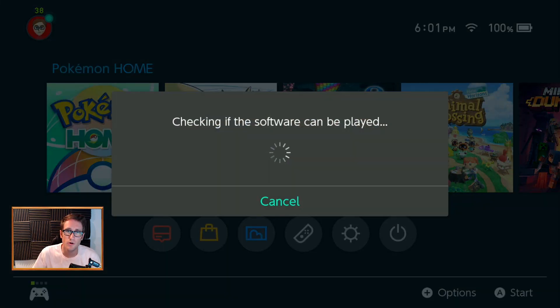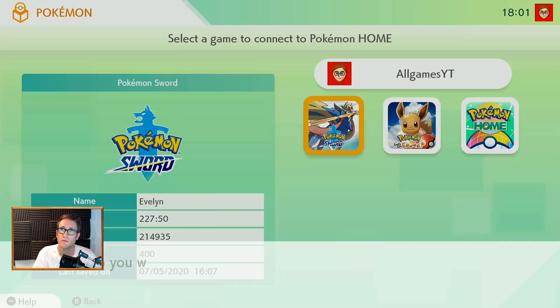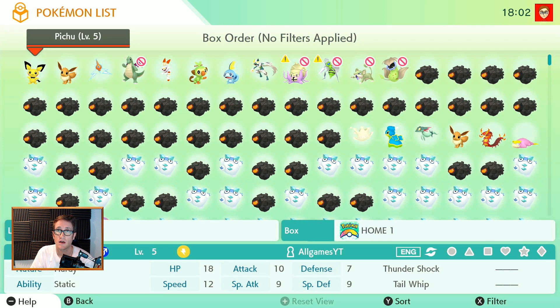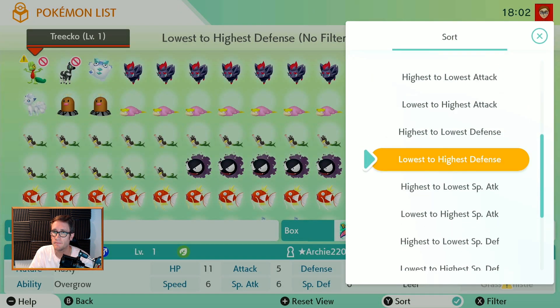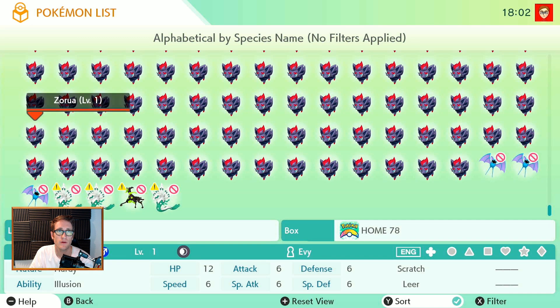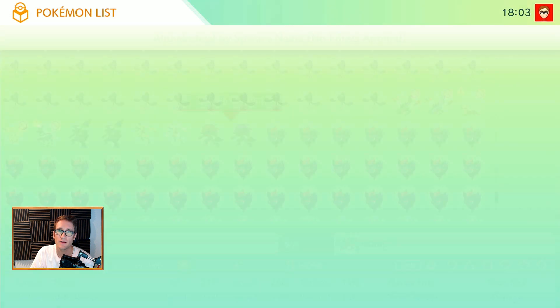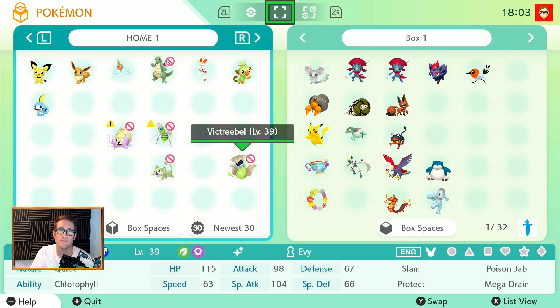We're going to go ahead and bring him over to Pokemon Sword and Shield, and show you what he looks like. Going to Pokemon, going to Pokemon Shield. Where is he? I want to search — filter, sort. Here we go. I'll search by name, sort by species. Zubat... Zeraora — there he is! Look at that. Level 100. I got two of them, baby. It's in Home box one. Jump to box — there he is!